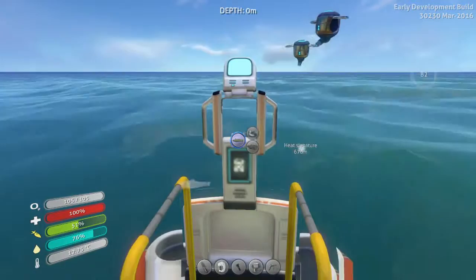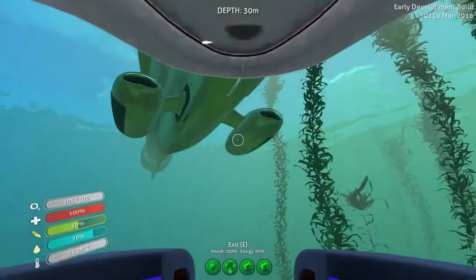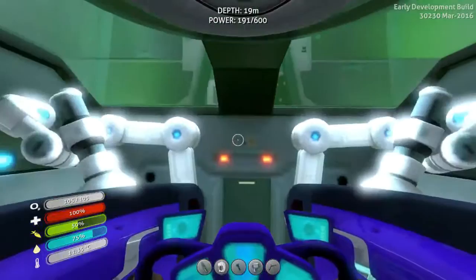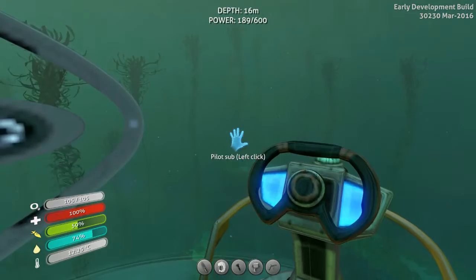Once you've got the Cyclops you have everything — the transporter, storage and stuff. So you don't really need the mobile vehicle bay for more than that. And when you have the C-mod you go really fast through the water, so you can discover a lot of things.